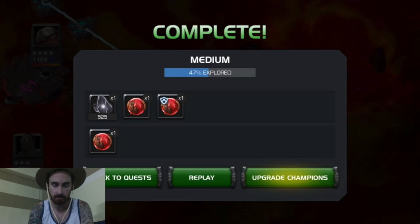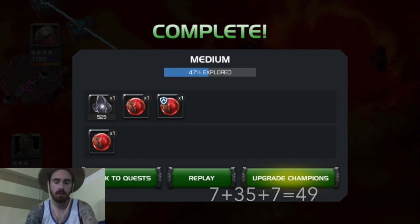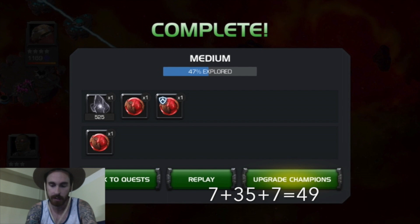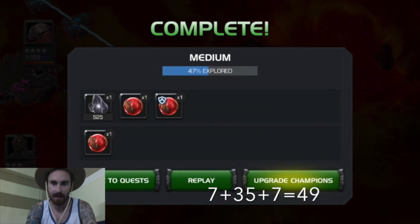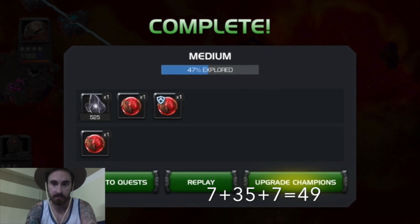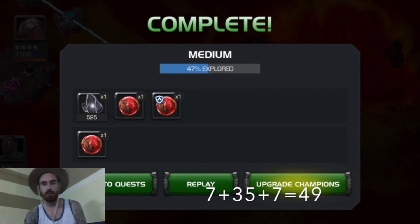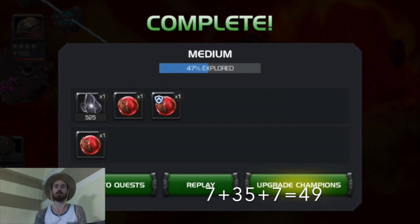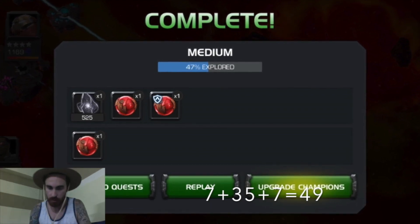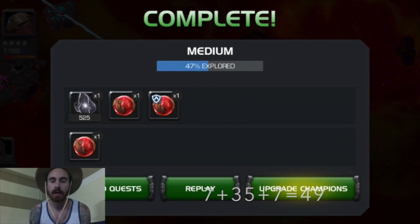Now we move on to the medium. This is one run through for medium. We have the level 2 health potion again for 7 units, then a level 2 AQ potion for 35 units, and then another level 2 for 7 units. That totals up to 49 units for one run through in medium. We're really racking up the units here.